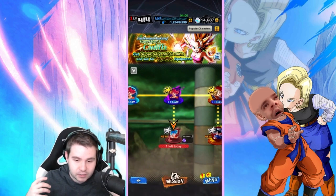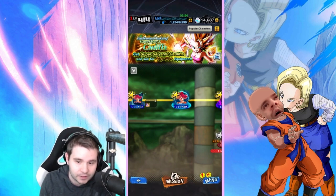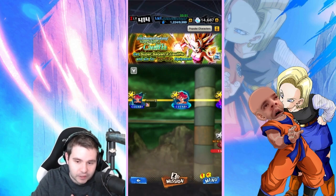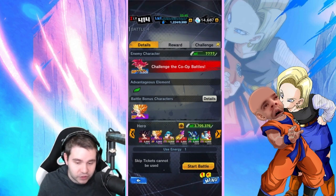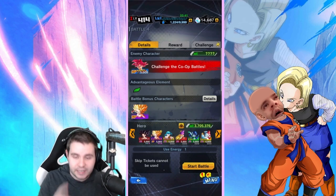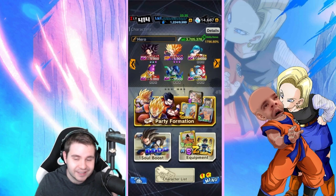We haven't done certain things. So first things first, the first hurdle for you guys is to beat the co-op. There is really only one effective way to do it. Because he is a blue character, you're gonna want to use the purple that you've just acquired. So if you haven't soul boosted her, please do so. Next up, let's quickly just build her a team so you guys can see what you could basically use to help yourself out.